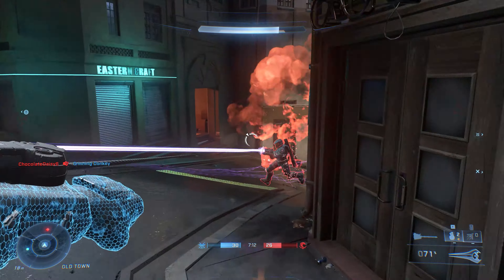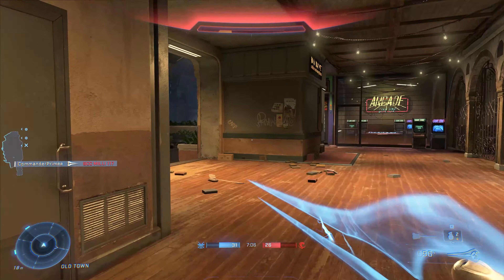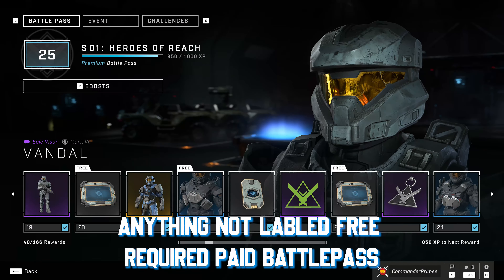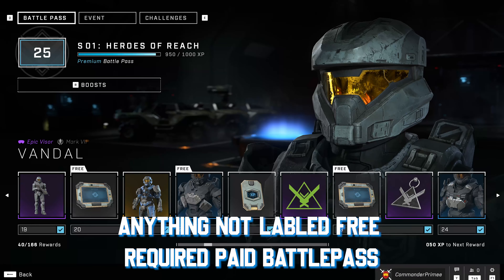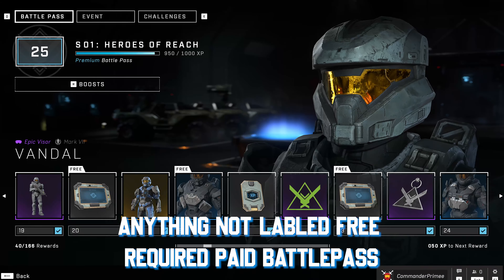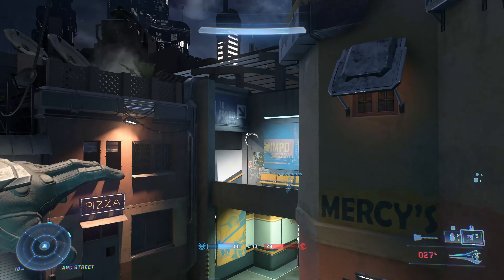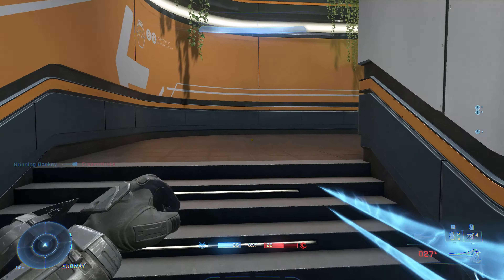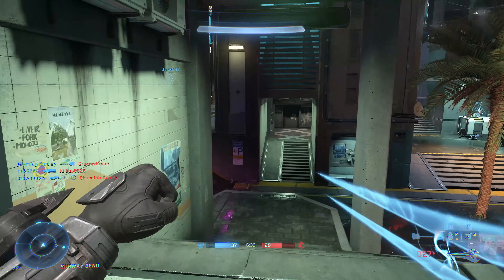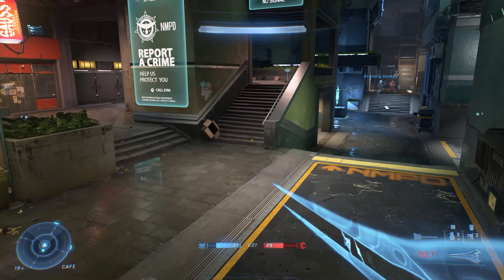There is one glaring thing I want to talk about, and that's the customization and progression system. The battle pass is the only form of progression in Halo Infinite, and half of the good items, coatings, and armor pieces are stuck behind a paywall of $10. While I've bought the $10 battle pass myself and don't think $10 for 100 levels of content is that bad of a deal, I do think 343 didn't do much to explain how this was going to work.